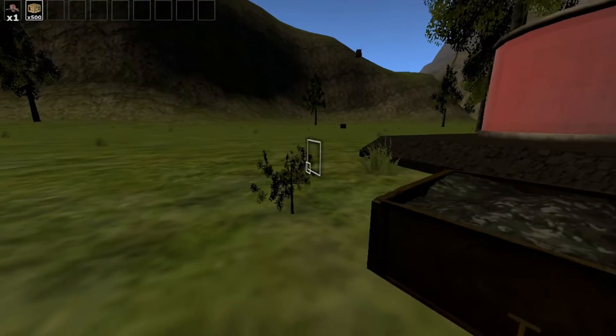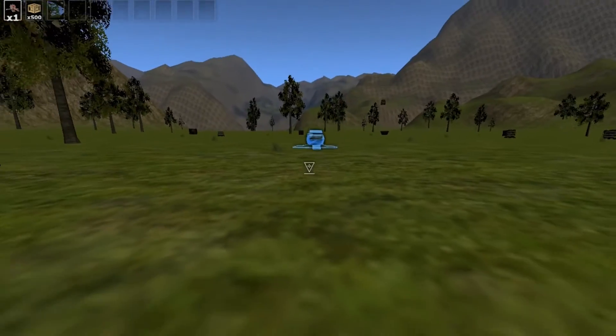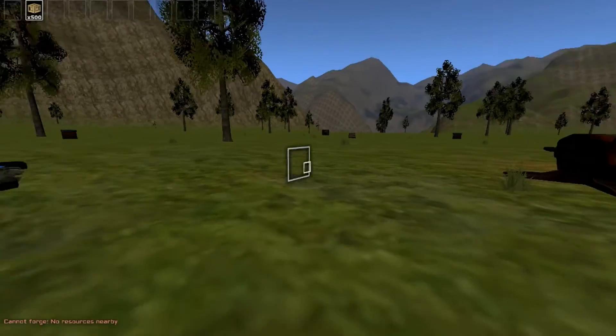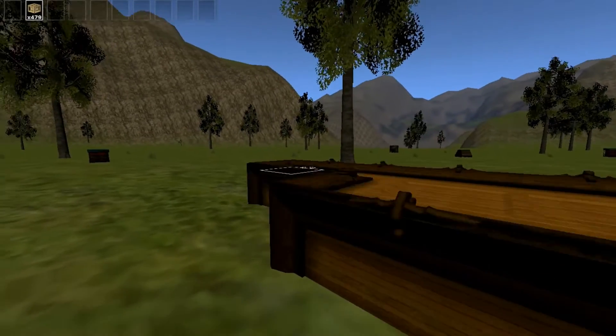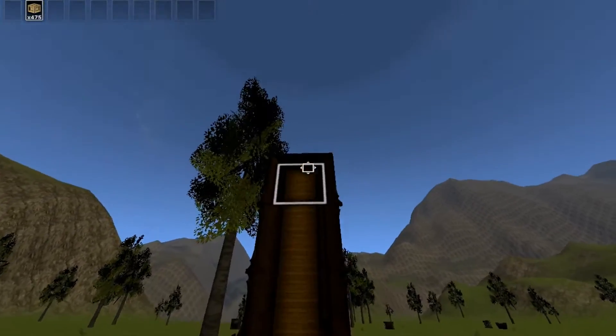Hit Tab again to exit. We've got our turret, which could be useless in creative mode since you're not fighting anything. Switch to slot two and we have our building blocks — just click and drag to build whatever you want. That'll build it one level at a time, all the way up into the sky.